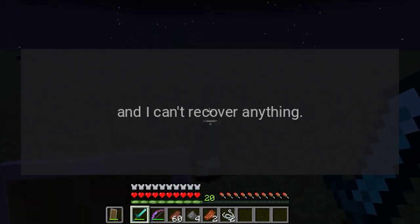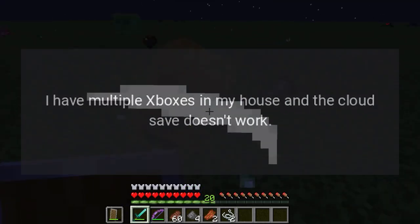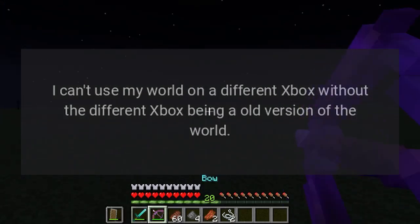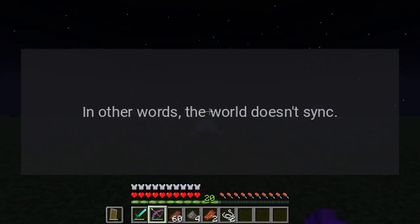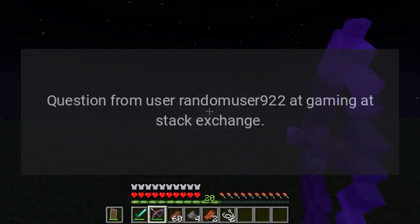Also, the cloud backup hasn't worked. I have multiple Xboxes in my house and the cloud save doesn't work — I can't use my world on a different Xbox without the other Xbox having an old version of the world. In other words, the world doesn't sync. I'm on original Xbox One. Any help?